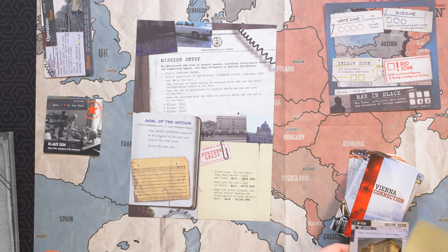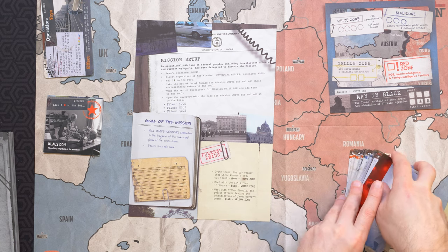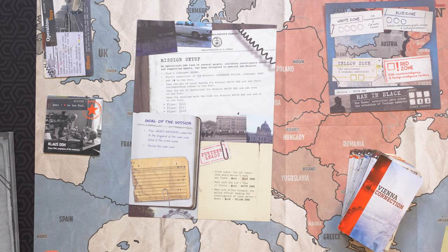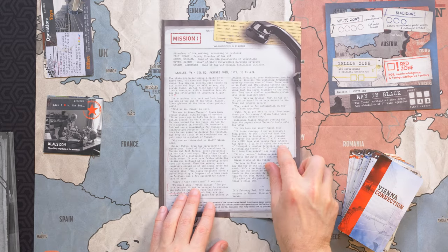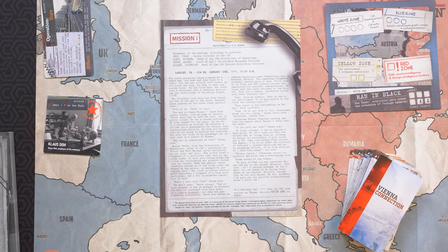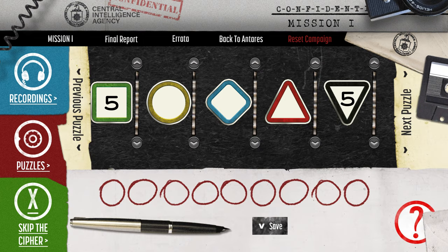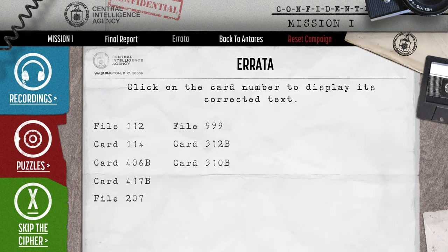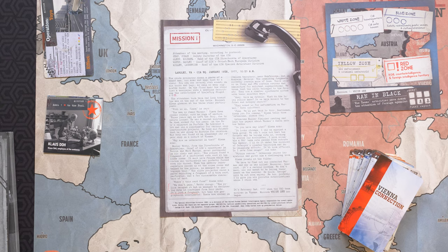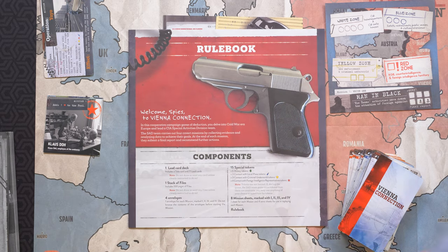Games of Vienna Connection are not won or lost. You won't be graded on your performance. It's a narrative game where your actions affect which loose ends of the mysteries are wrapped up and which are left unresolved. When your game clock runs out, you will go to the game website to read story endings that may vary depending on which leads you have pursued. You will also choose from several recommended follow-up actions you would like your superiors to pursue, which will affect the narrative story that unfolds.